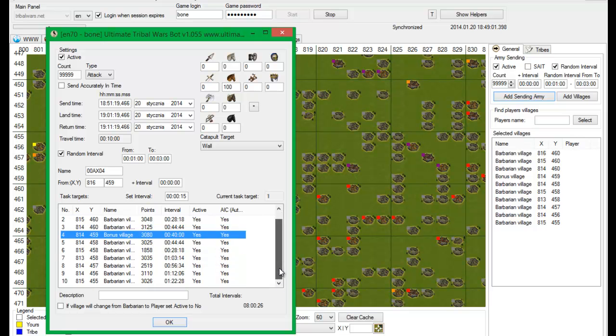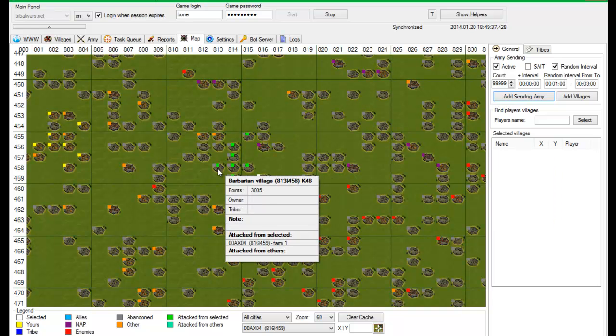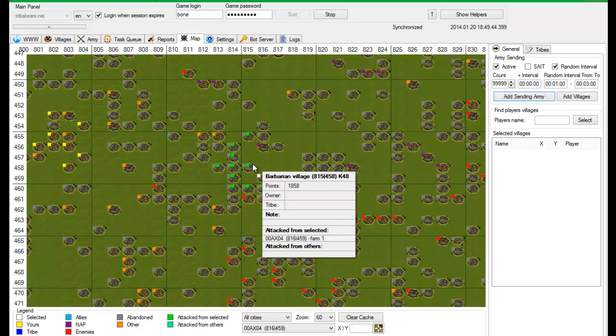But I want to farm them all. And I just put the name here as Farm 1. I select random interval. Send accurately in time does not need to be checked, but this is a very good option - select it - because when a Barbarian village or bonus village becomes a player village, this particular attack to this village will not be sent, because you don't want to attack players. Sometimes some Barbarian villages can be conquered by other players. So this is Farm 1, as you can see here - attacked from the selected village on this tooltip.